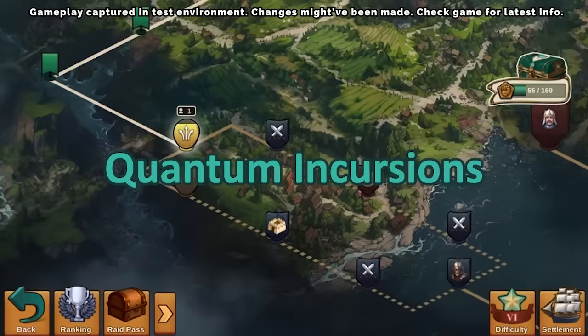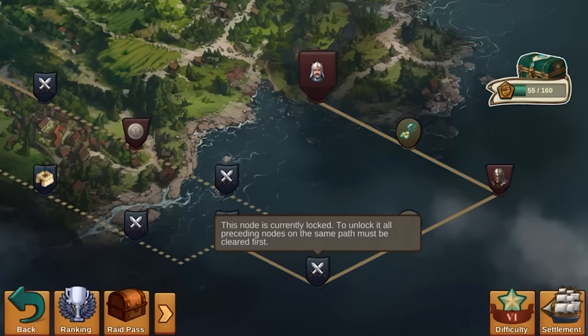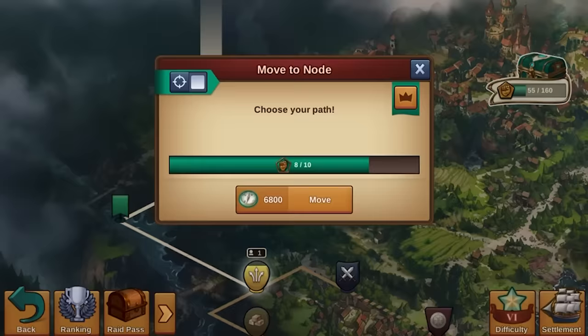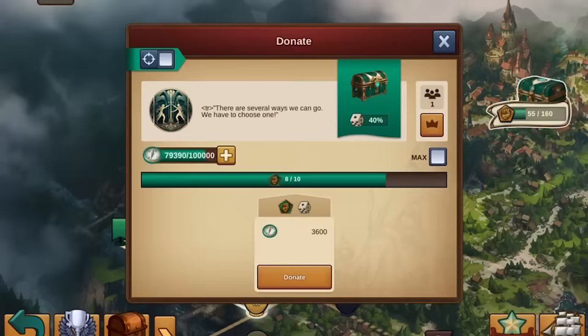Hello, Forge fans! Formerly known as Guild Raids, Quantum Incursions is the newest addition to Forge of Empires. This feature is all about guilds, teamwork and strategy in moving together towards the common goal. In Quantum Incursions, your guild will pave its way through different enemy encounters on the Quantum map to win rewards.